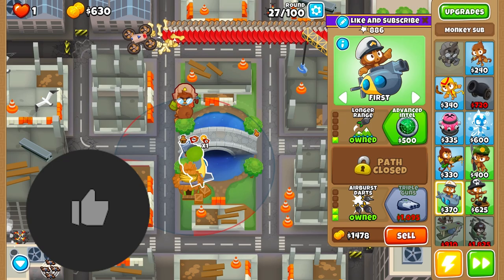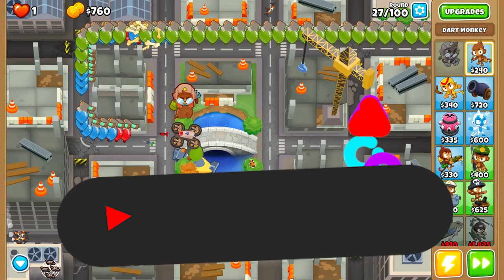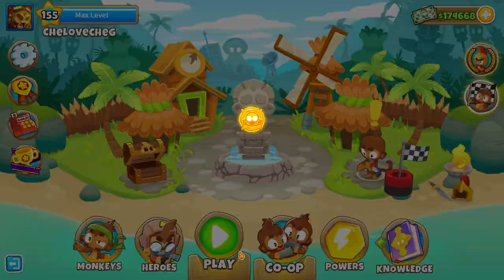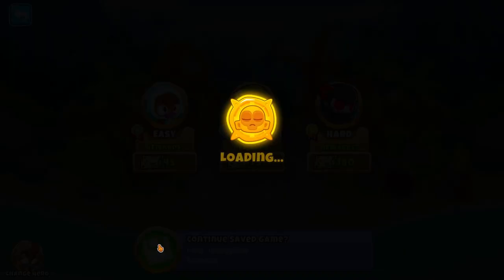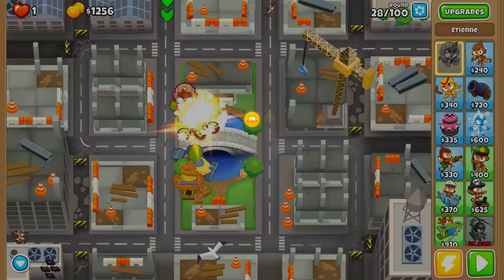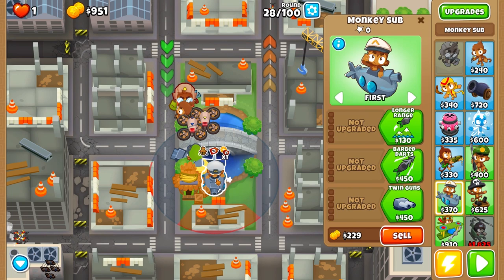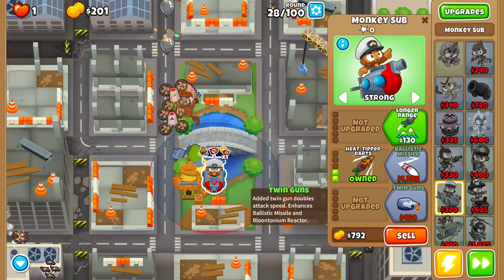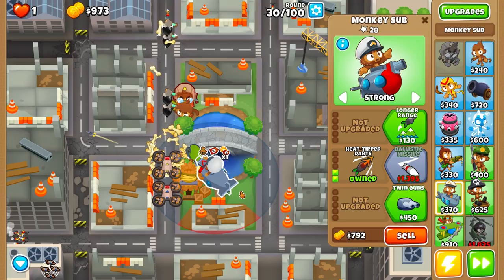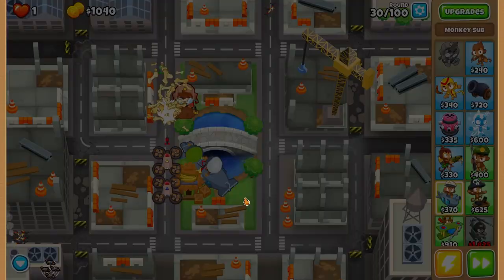Round 27 is not going to be a problem because we have airburst darts. Personally, I think this hero works best in combination with submarines. I needed to put down the hot tip darts first, set to strong. Then we will need another monkey village to further increase our discount. Our hot tip darts should be able to destroy all the leads we encounter.